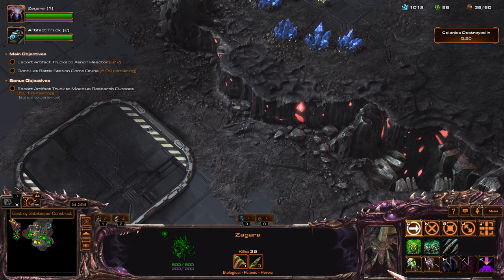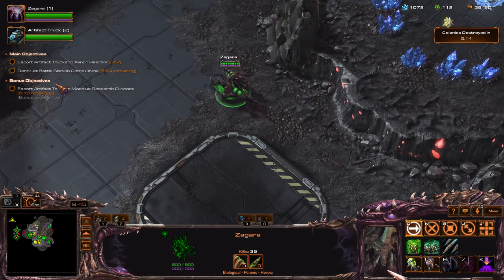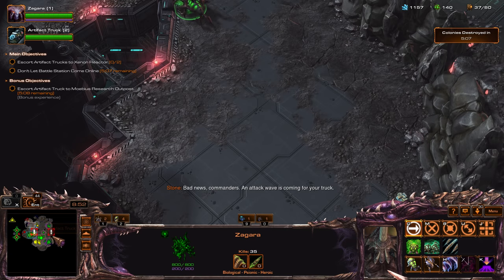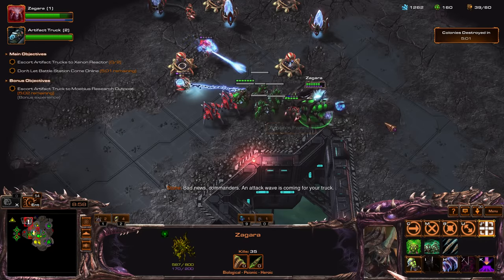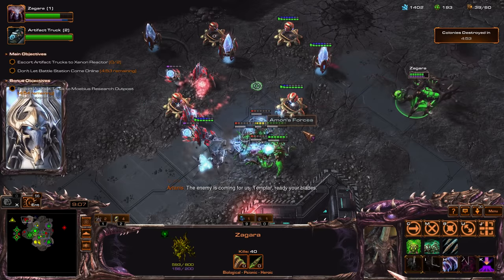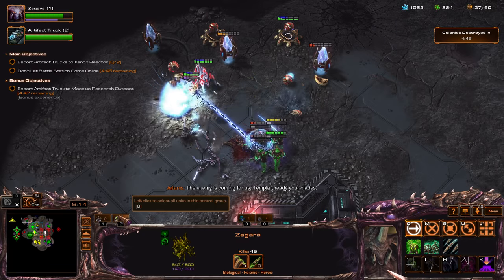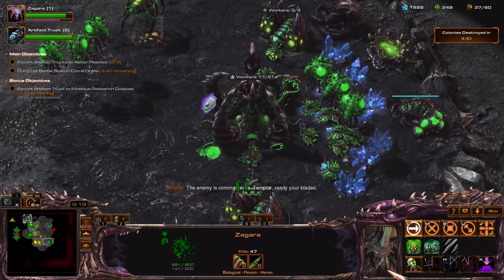Let's explore what's up here. Destroy gatekeeper construct — I didn't listen to what exactly I have to do there. An attack wave is coming for my truck. What? Let's try to target the middle area. The enemy is coming for us. Templar, ready your blades. Another attack wave — let's defend our base.